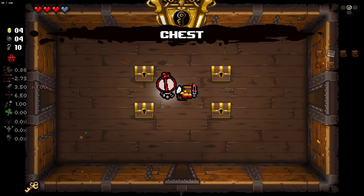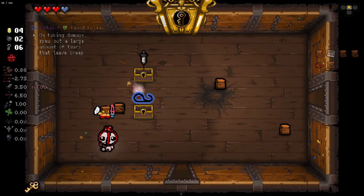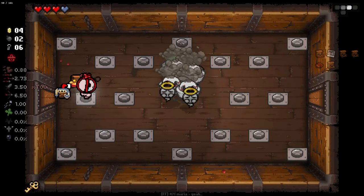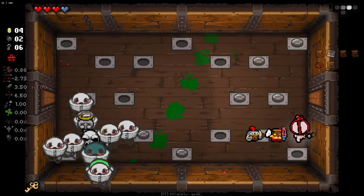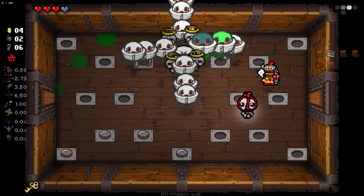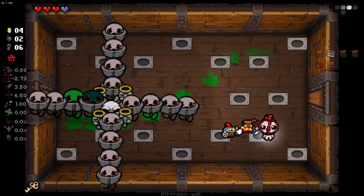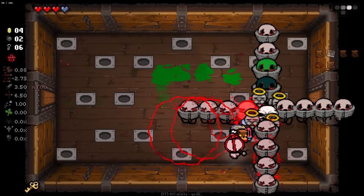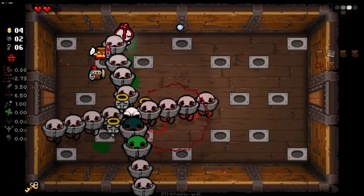We've got to set up our bombs on these chests and we'll get a level four straight away. Look at him go — the mega upgrades. Oh god, what is this room? I do not like this. What a weird room. Junkin, is there a reason you're not firing at any of these? I don't know what's going on here, but Junkin's not firing and I'm going to die.